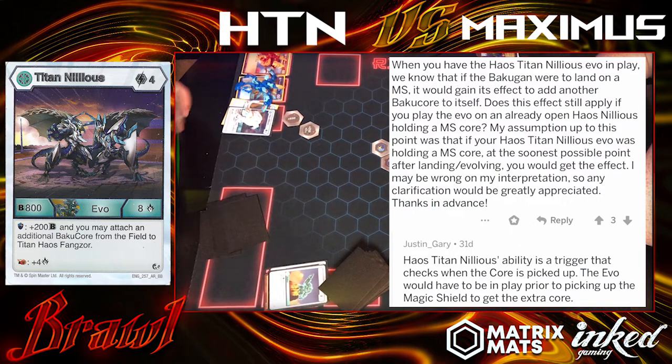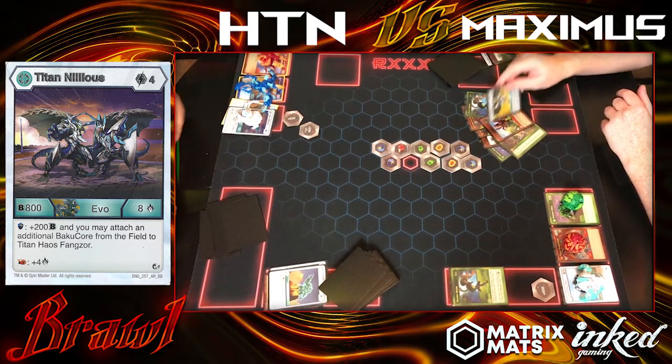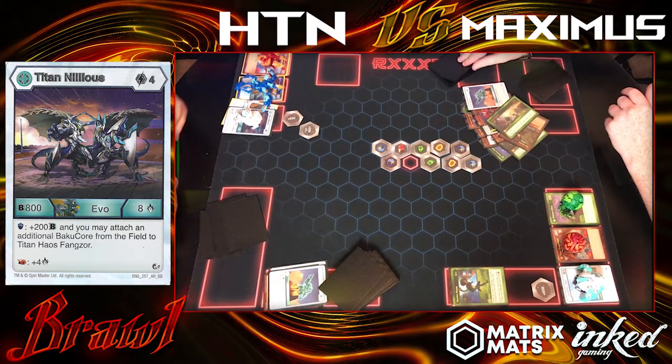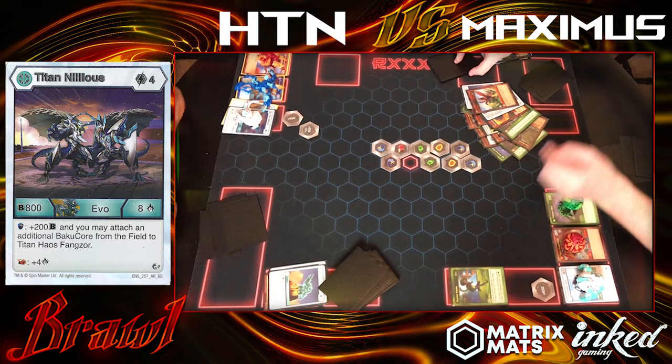The Evo would have to be in play prior to picking up the magic shield to get the extra core. I'll accept it for this turn because you had it already — it doesn't affect anything. But tournament-wise, you need to know your order of what you're going to do. I still had 4 Energy and all the pieces there for that same interaction to happen anyway. We were actually talking about it while I had that thing up on the screen. But yeah, it didn't change anything for this game — but now we do know.